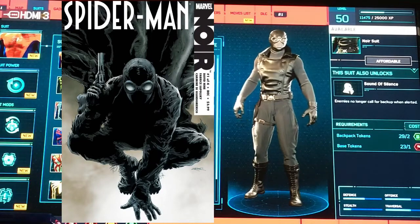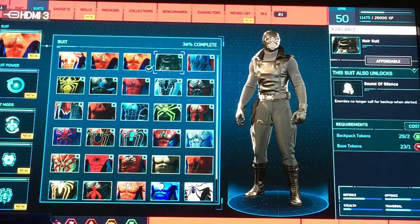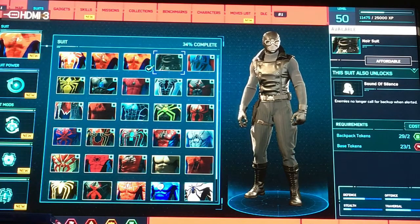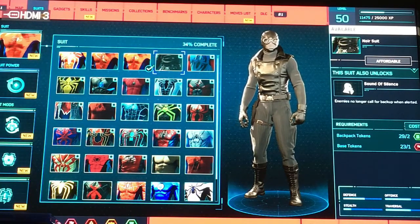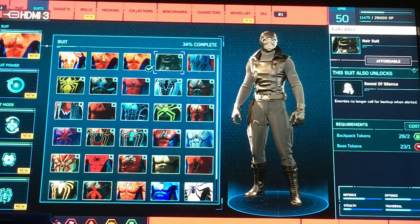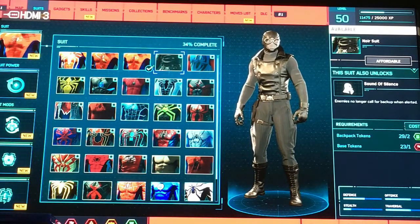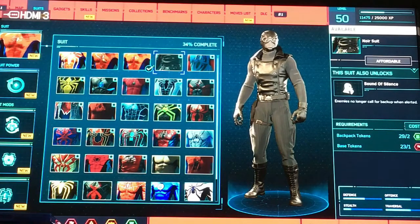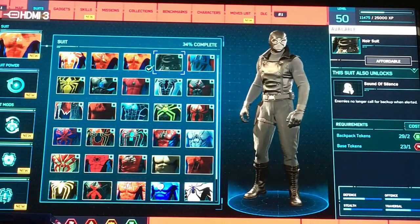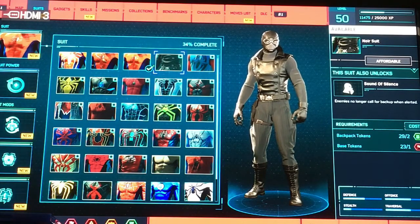This is something quite unique — it's called the noir suit. Back in the early 2000s, there were limited series for Spider-Man, X-Men, Luke Cage, and some other characters, which reimagined them in the era roughly around World War II — the 30s and early 40s. In that respect, this suit is designed to have a stealth look and feel, and its gimmicks are mostly dealing with stealth tactics.